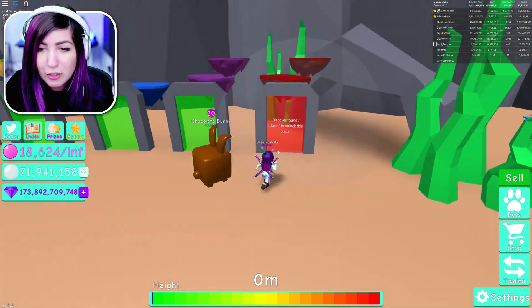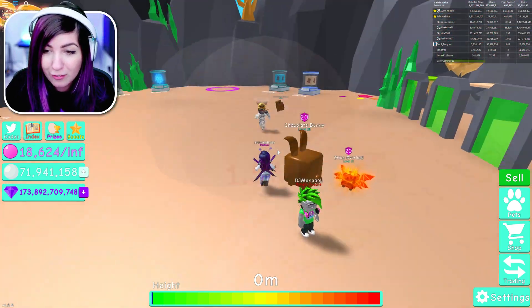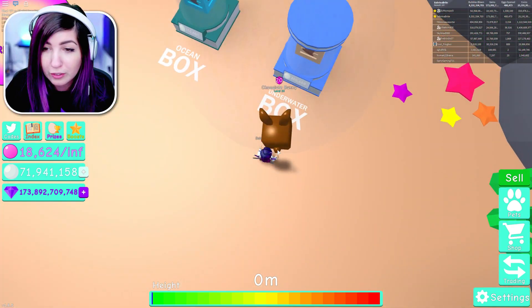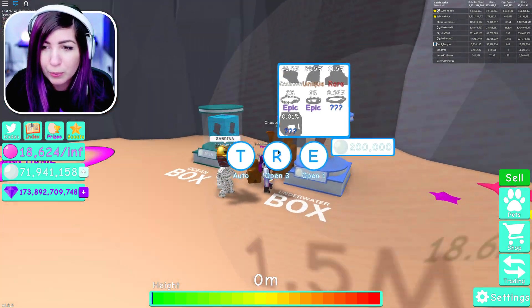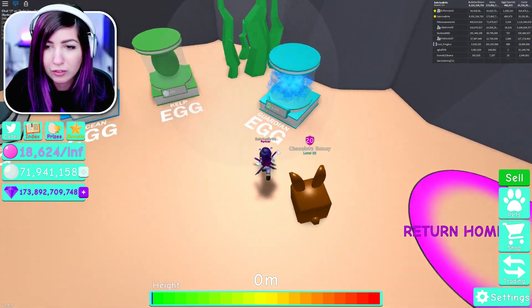We are here in Atlantis. There's a new sandy island to discover, so we've got some floating to do. We also have an ocean box and an underwater box with some hats in here, which I'm super excited about. And we have the coral egg - I'm going to start opening now.